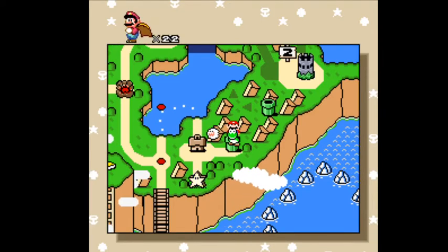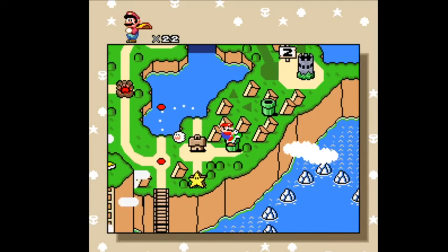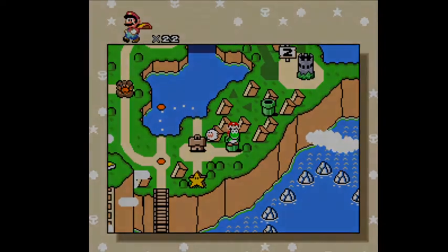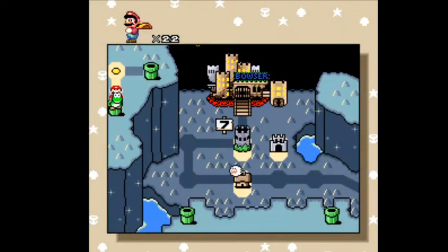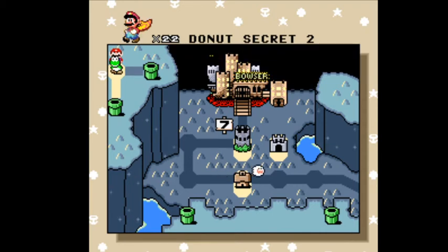Hello, welcome back. We left off after the secret ghost house. Now we're gonna go to the secret pipe and enter the second donut secret, and as you can see it's Bowser's Land. Hmm, mysterious. Which means we're probably gonna end up at the end of the game at some point. All right, but let's take care of business here at Donut Secret 2.